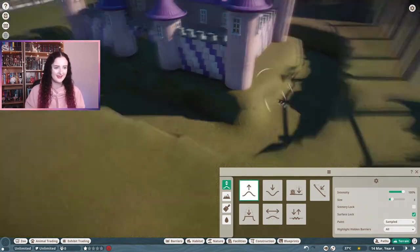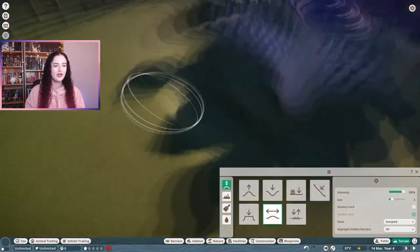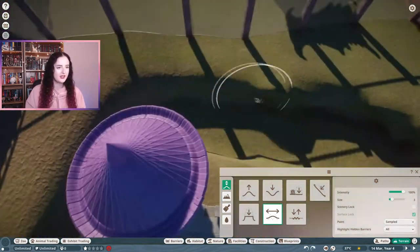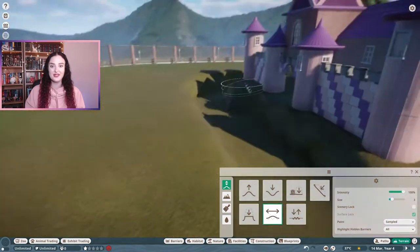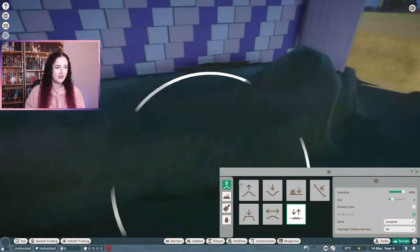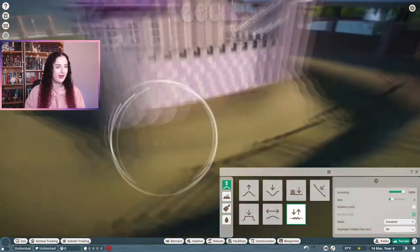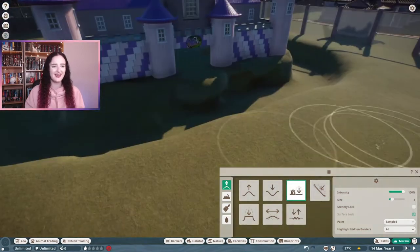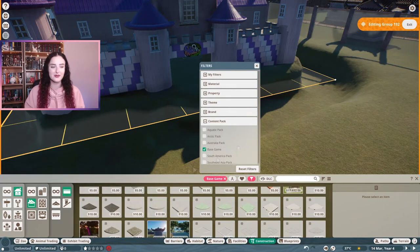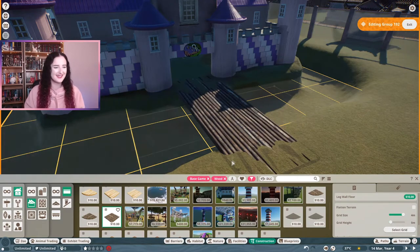I wanted a moat for my castle — castles tend to have moats — so I added a moat around it to give that extra detail. To make the surrounding area rocky without adding lots of individual rocks, I used the roughen terrain tool. It is amazing — I discovered it and I can't look back. It's so much easier than adding individual rocks and helps PC performance too, though look at how many objects are in this castle!